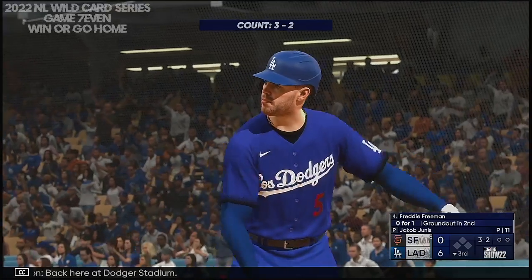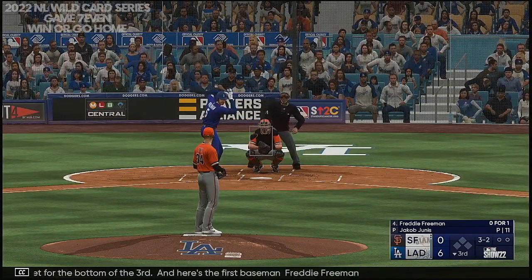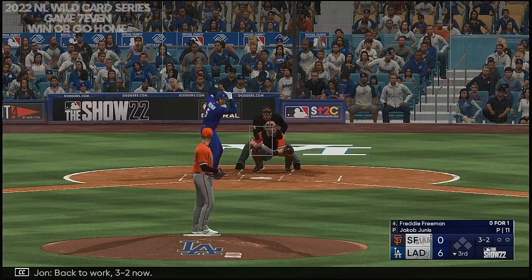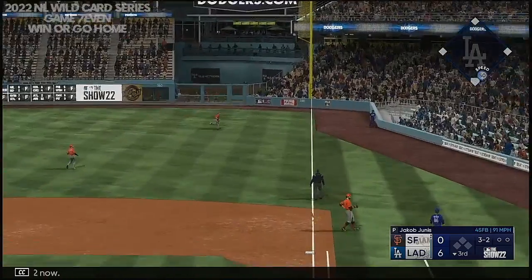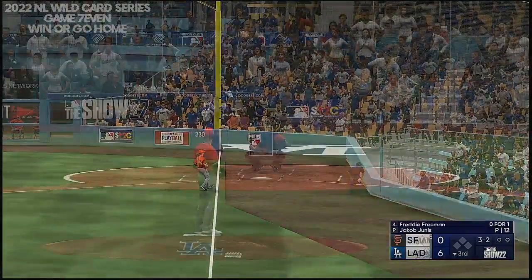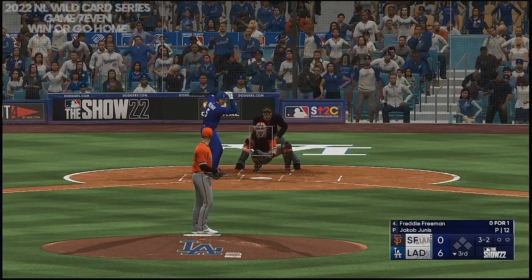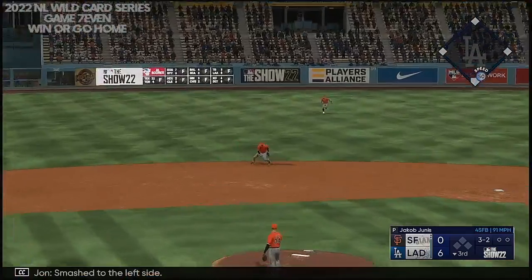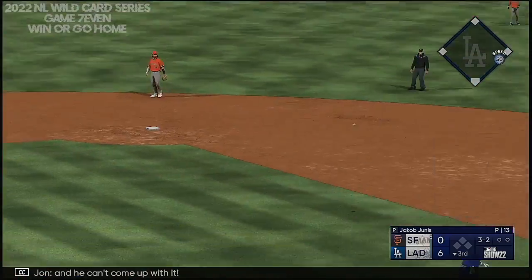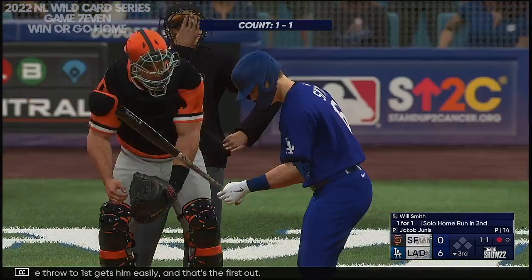Back here at Dodger Stadium, set for the bottom of the third. Here's the first baseman, Freddie Freeman, back to work — 3-2 now. Smash to the left side, and he can't come up with it, but the throw to first gets him easily. And that's the first down.